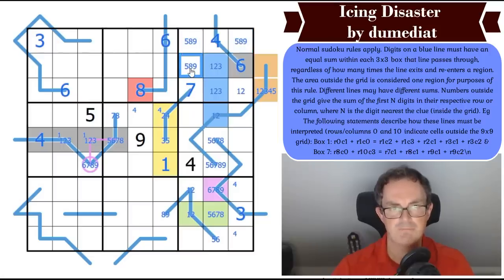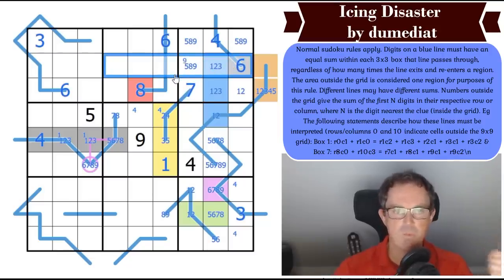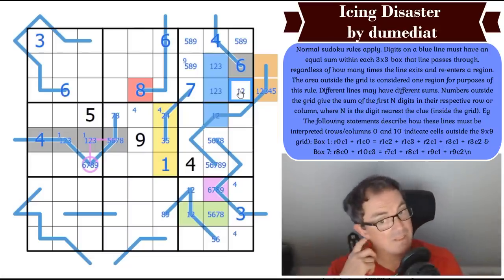That feels quite tricky because an 8 or 9 here is definitely not minimal. If that cell is 9, the minimum sum of these digits would be 1+2+3+4+6+9 = 25. And the minimum sum of this would be 1, giving 26. That very nearly works but I don't think it does.